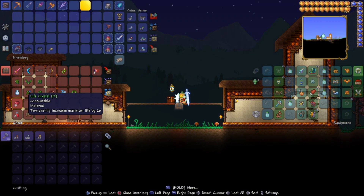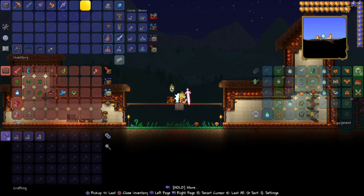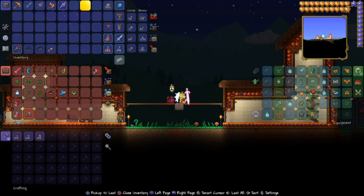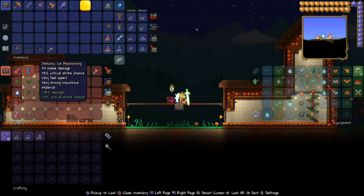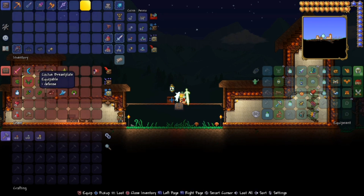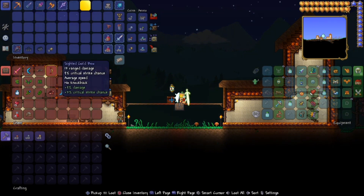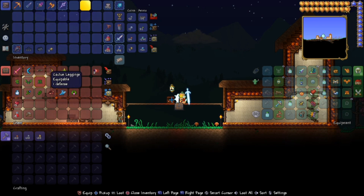Next up, life crystals. You will need a lot of life crystals to beat the Eye of Cthulhu. If you can get up to 20 hearts, that would be amazing. Next up, any type of potion — but usually stack up on lesser healing potions and put them in a quick healing slot, which would help tremendously throughout the battle. And if you are very lucky, in the jungle houses you would find a sharpening station, which will increase every attack for melee weapons. If you do not want to make cactus armor, you can make gold armor or even platinum armor, which has a better buff than cactus armor.